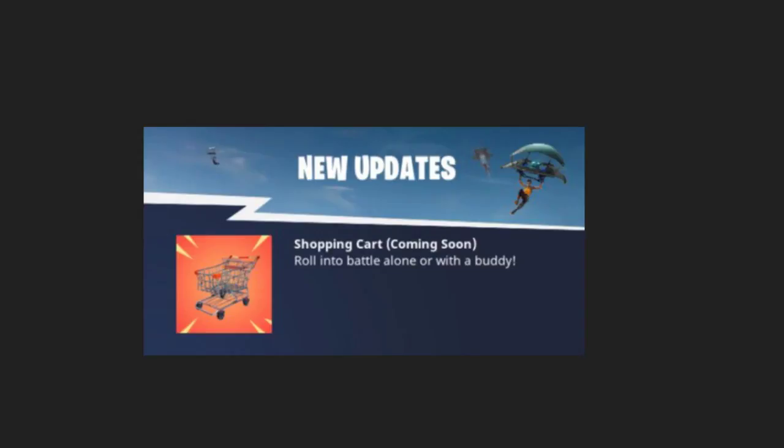Welcome everybody to another Fortnite update video. Today we have this new item or vehicle, the shopping cart. A few months ago it was kind of leaked that there were going to be drivable or movable shopping carts. If you noticed over by the racetrack on the right side of the map, there are all these shopping carts that were randomly put together, and there were all these rumors that you'd be able to drive them and race them. Well, now they're actually going to be a thing in the game.